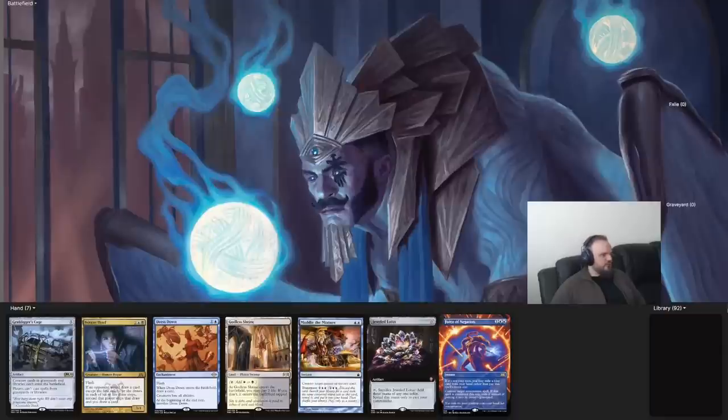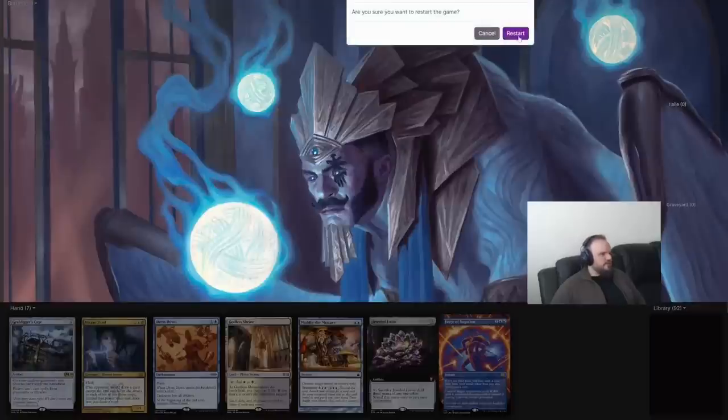This is my opener — a snap keep for first seven, no doubt about it. I have an Otawara and a Mana Crypt, which will allow me to cast Rhystic Study on turn one. I'll never mulligan a hand that allows that. I have an Arcane Signet to follow up on turn two, a Mind Break Trap as interaction, and also Cabal Ritual and Culling the Weak so I can turbo out an Ad Nauseam. I'm really excited about this hand.